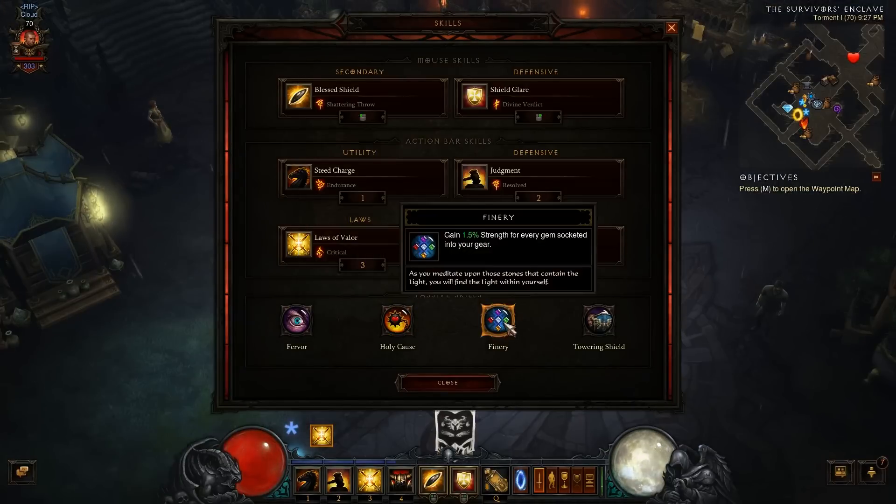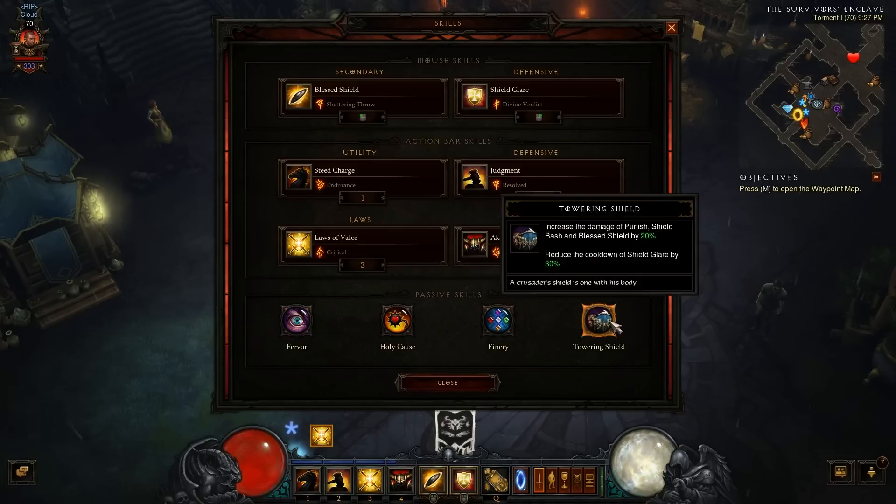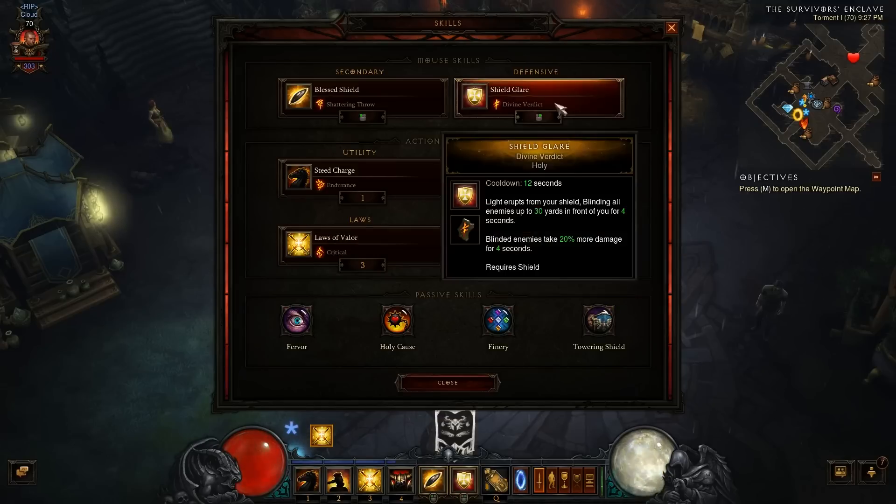Next he rolls with Finery as his third passive — gain 1.5 percent strength for every gem socketed into your gear. There's one in the head, one in weapon, three in chest, two in pants, and you can get some in rings and necklace but that would waste a stat. Lastly, Towering Shield is awesome for the Blessed Shield build: increases damage of Punish, Shield Bash, and Blessed Shield by 20 percent, and reduces the cooldown of Shield Glare by 30 percent — bringing it down to around nine or ten seconds.